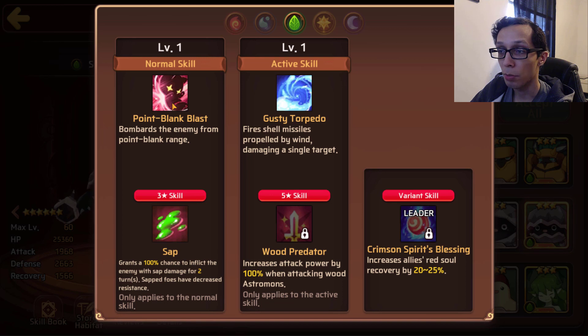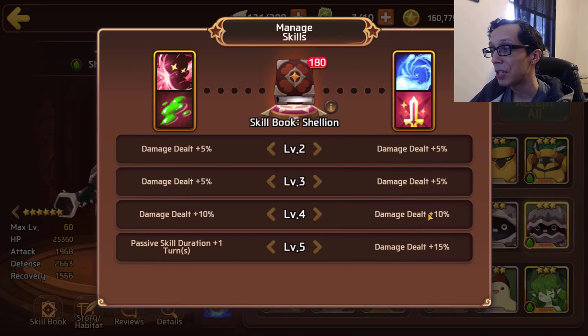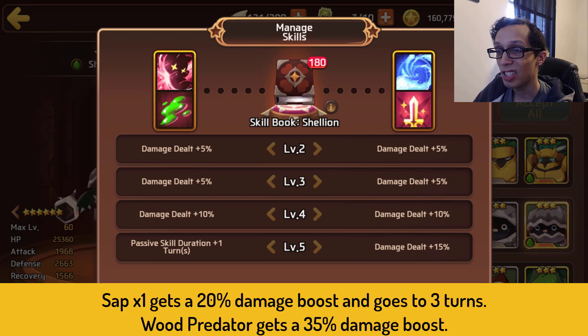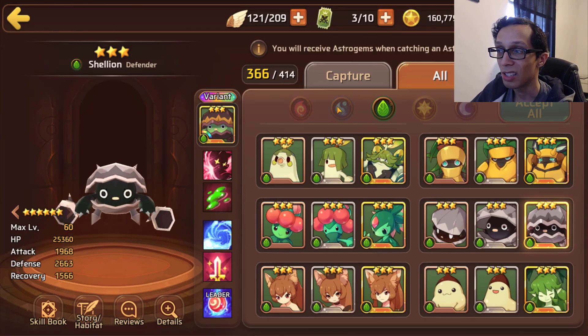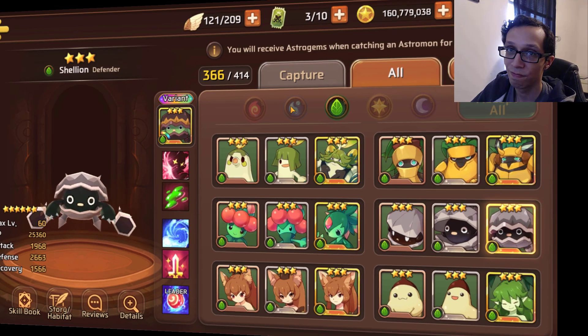His three-star skill is sap — 100% chance to inflict sap for two turns. This is sap times one, so absolutely garbage sap just FYI. His five-star skill is wood predator, which increases attack power by 100% when attacking wood astromon. The issue is he's single target, sap and predator don't go together, and with a 2k base attack stat you won't get any real damage even with that 35% predator boost. Nothing but astro guide fodder.